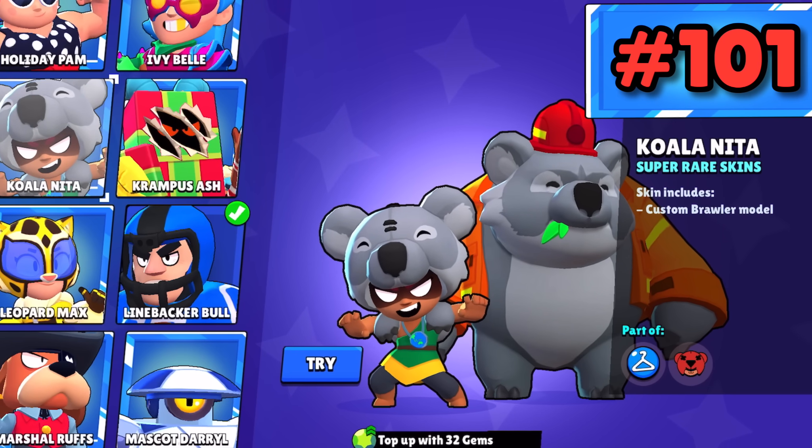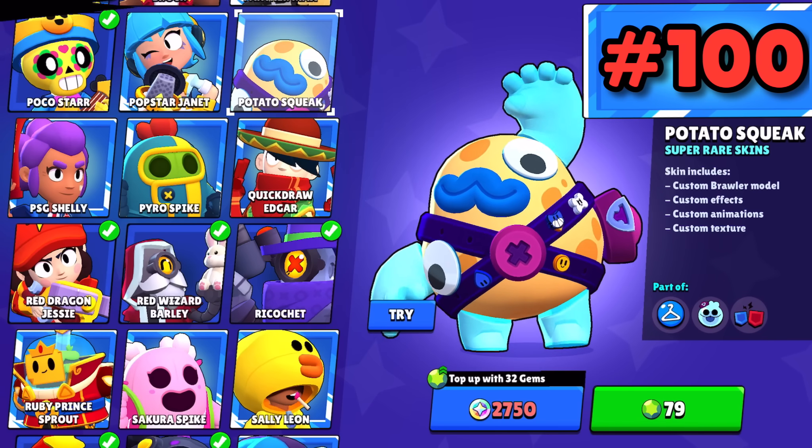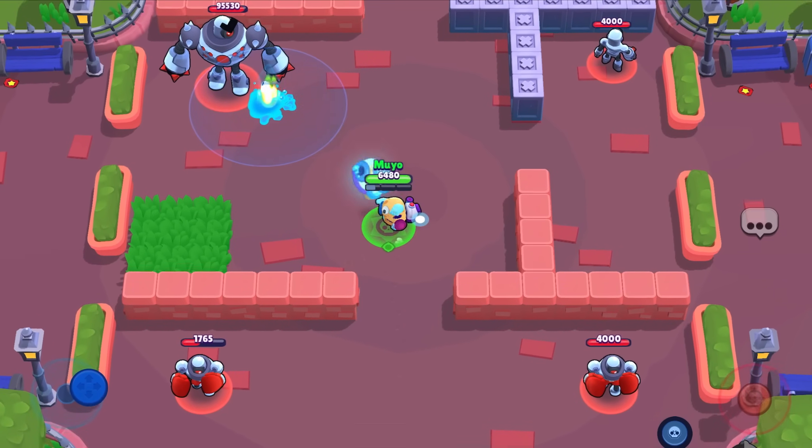Koala Anita is fine but it doesn't add much else than being a koala — it gives off a Pan Anita vibe. Potato Squeak — I never had too much of a problem with Potato Squeak but he's just gross and kinda nasty. This kinda looks like something Nick DiGiovanni would make on a YouTube Short.